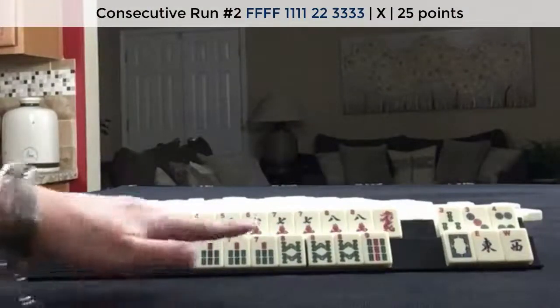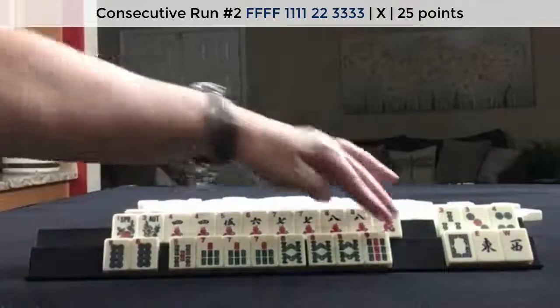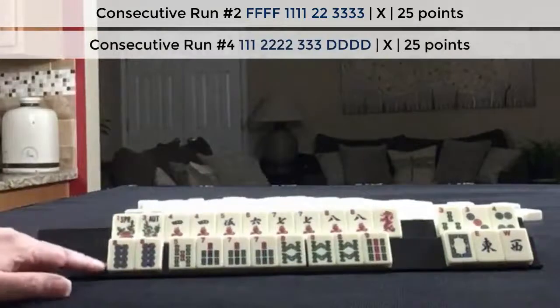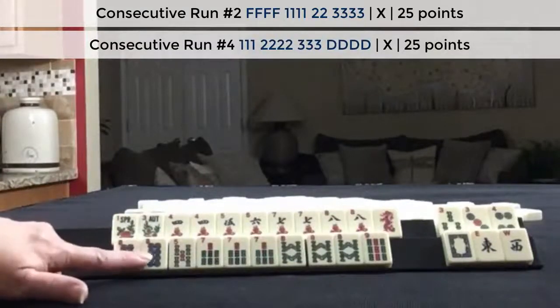If we get flowers, we could maybe play the second hand down if we let an 8 go. If we get 6s, we could play the first hand. If we get green dragons, we could play 7, 8, 9 dragon. Use this for joker bait, I think.